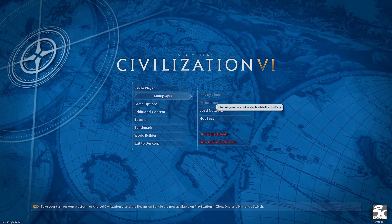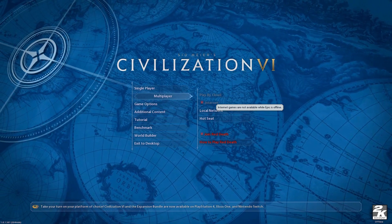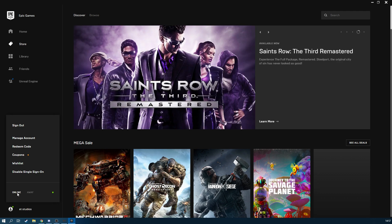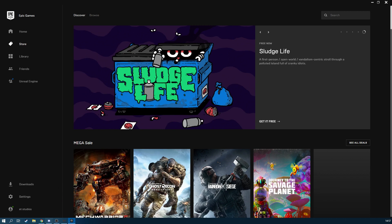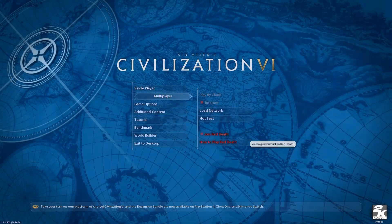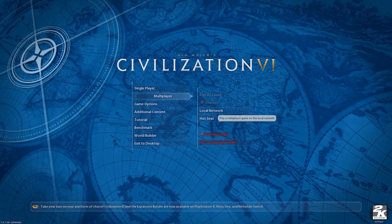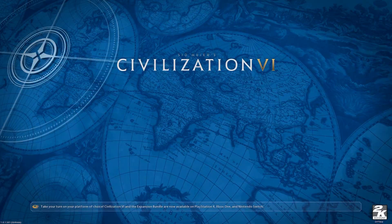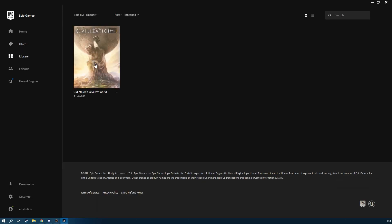Now you say to yourself, but Epic Games is online. So you open Epic Games and you check your account and it says you're online. You're confused because the game says it's not and Epic says it is. So you do what most sane people would do and you decide to restart the game, which makes perfect sense. You're in Epic, you click launch and it doesn't work again.